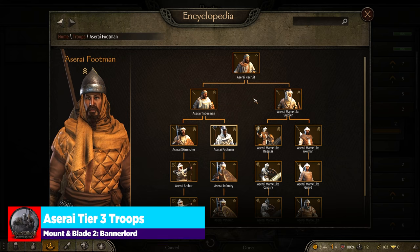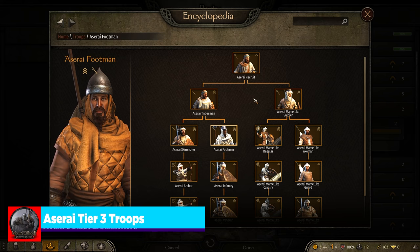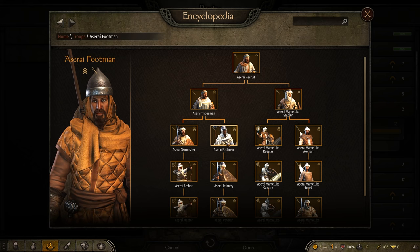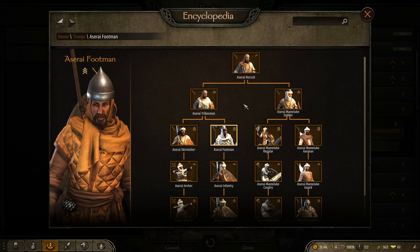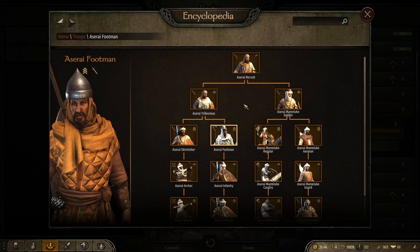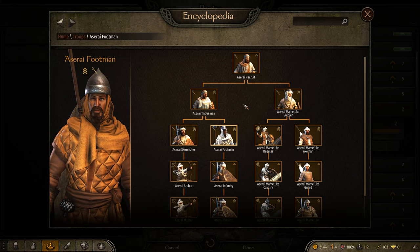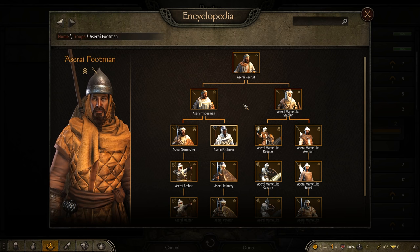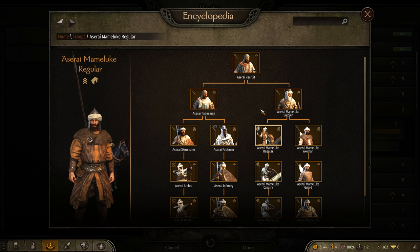Moving into tier 3 for the Aserai, we have a very interesting situation. Aserai and Khuzait are the only two cultures that actually have four units in their third tier — Imperial only gets two, while most others get three. Also, the Aserai didn't get any ranged options in tier 2, but in tier 3, like the Khuzait, they are the only faction to get a non-noble line tier 3 melee cavalry unit. The only ones that have it are the Khuzait Horseman and the Aserai Mamluk Axemen.